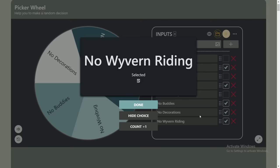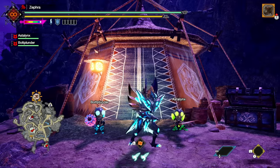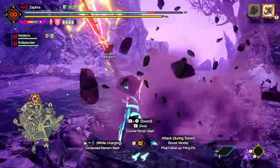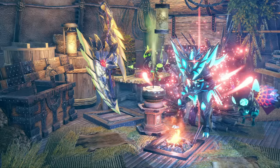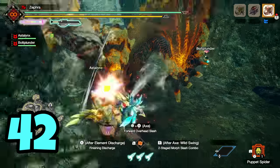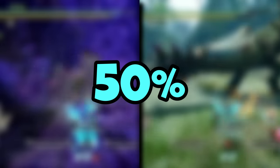The next wheel result was No Wyvern Riding, which was pretty doable since I already had wyvern riding turned off. I wanted to use the Charge Blade, but as I was hunting another Flaming Espenas, I kept missing my elemental discharges. Then the third and final Lord spawned — I ditched the Espenas to go after Lunageron with Switch Axe, completing the goal of hunting the three Lords. I finished the Espenas fight and easily swept monsters 43 through 50, reaching the halfway mark.